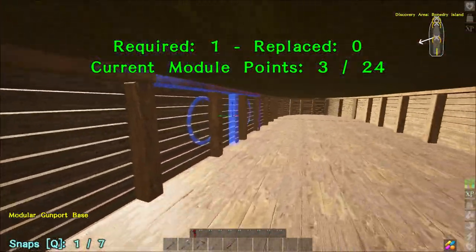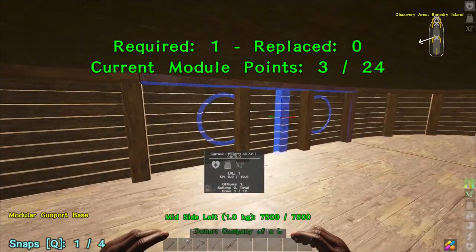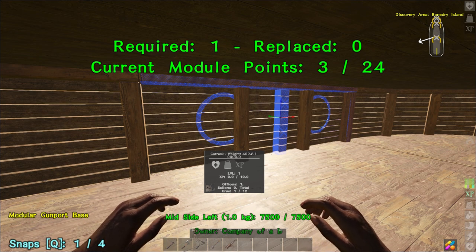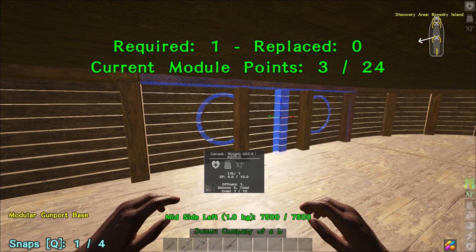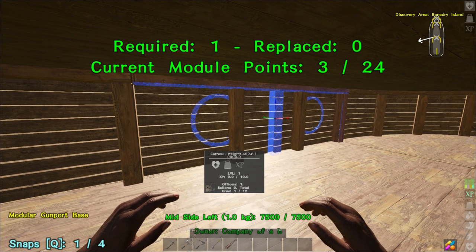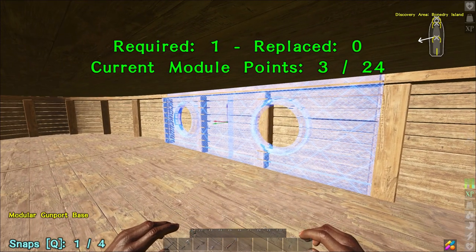The first thing to note — we'll talk about a number of different things along the way. What we can see here with the module being placed down at the moment is the two cannons. It actually uses three module points when you place it. However, if you place it on the left-hand side versus the right-hand side of the Carrick, it applies different things. The tile is actually a mid-side left tile, so if you place it on the left of the Carrick it applies the correct points, but if you place it on the right, it does not.